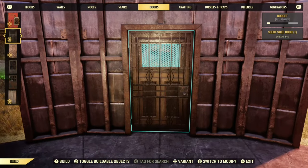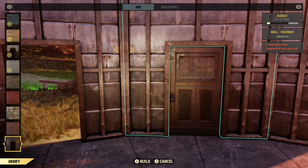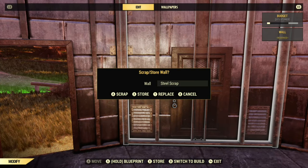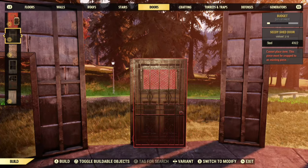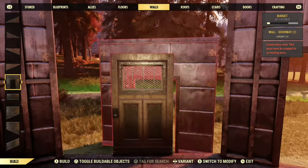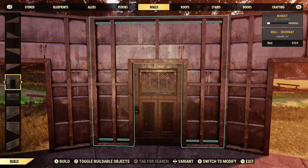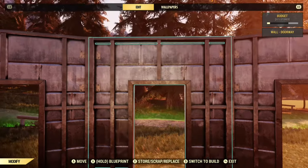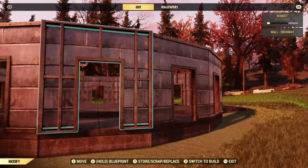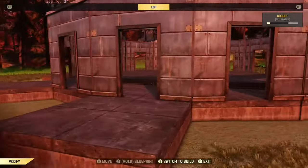Instead of using foundations on the outside because they might get stuck, use the method I'm showing you here. Just place a door facing outwards, change the door frame to a wall, then just remove the wall. Then what you'll be able to do is get another door frame and place it reversed, because it's connecting to the door itself — and then you can go back and place another door frame that way. So that's another method of doing double walls without using foundations. That's just for if you guys wanted to change this up a little bit — you can just go mad with this and build it however you want.